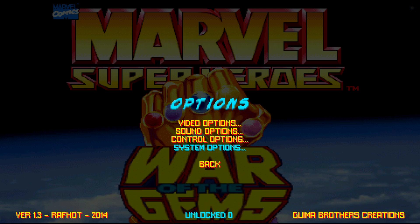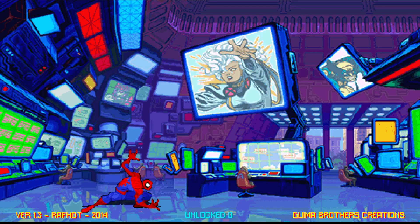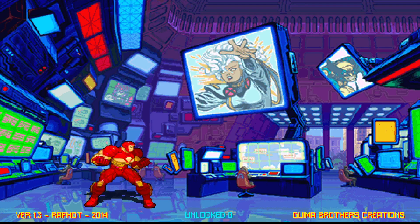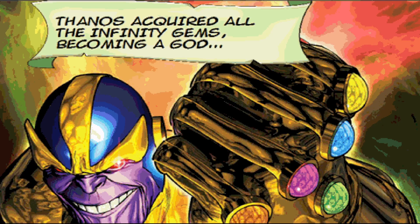That's weird. Don't know how that happened. Let's try this again. So again, it's left and right to go through the characters, and up and down to change the colors. See how up and down changes the colors, but if you go left and right it changes the characters. All right, we'll let it play this time. Sorry guys about last time.